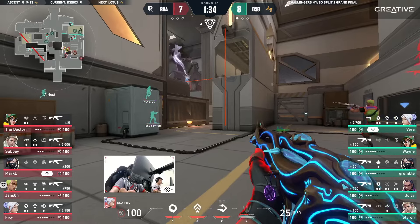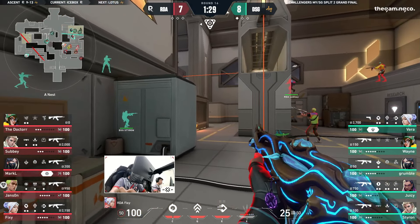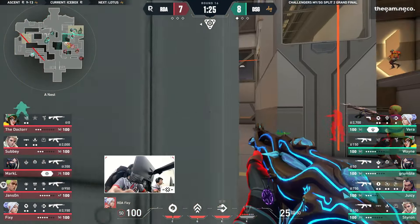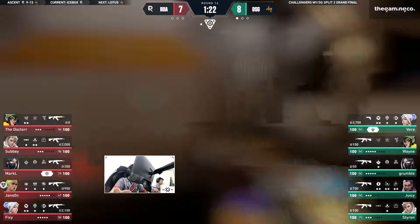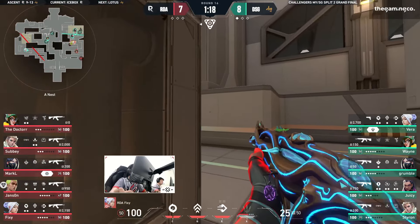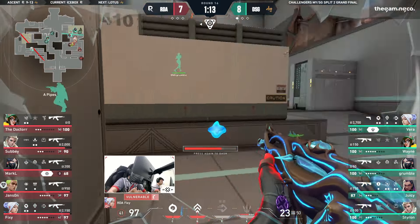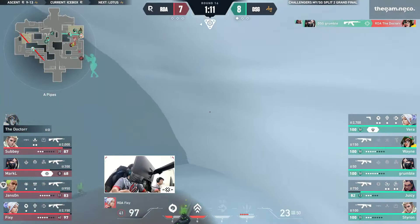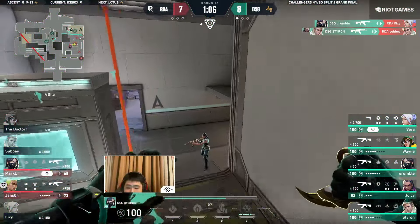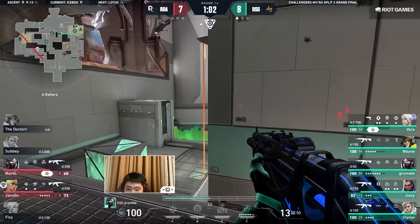They've got nothing to stop it — no Killjoy ultimate right now. The couple of Nano Swarms there not going to be flushing out too much. RDA once again on that A side hoping to execute in the same way, but look at that triple stack from DSG. Juicy on top of 410 — all this utility, all this pressure coming through. Fixie takes up space but has to move back. Grumble capitalizes by Stalker, Grumble for two. Styron follows back — a quick collapse by the members of DSG playing off that first contact, completely denying space to RDA.